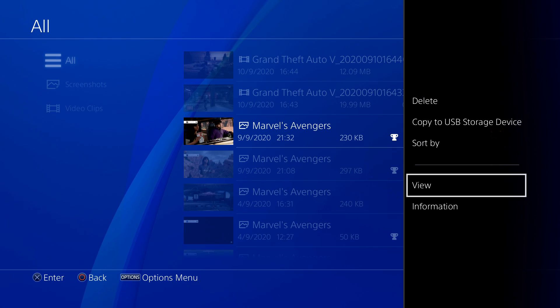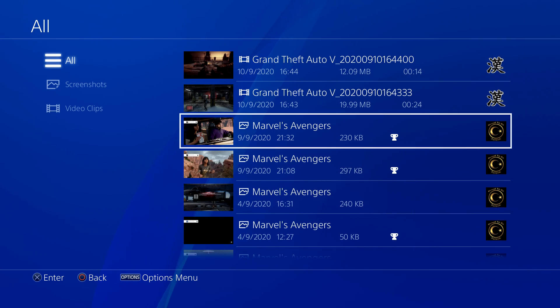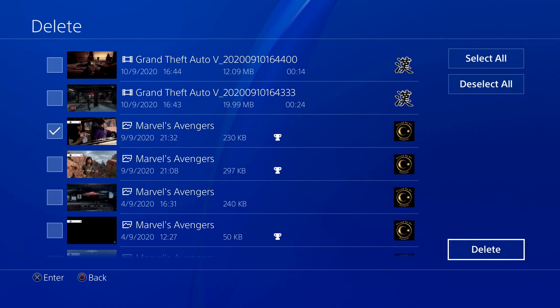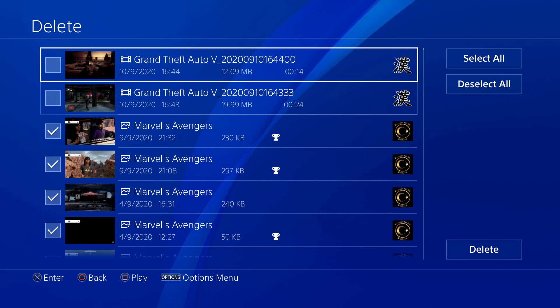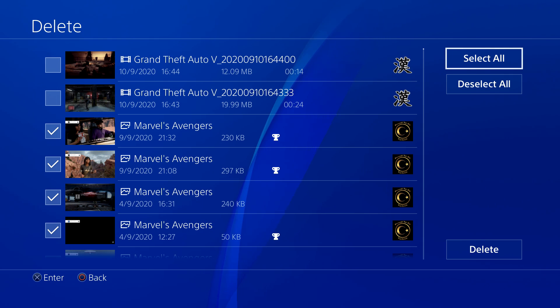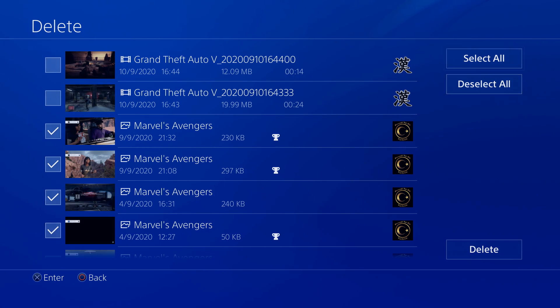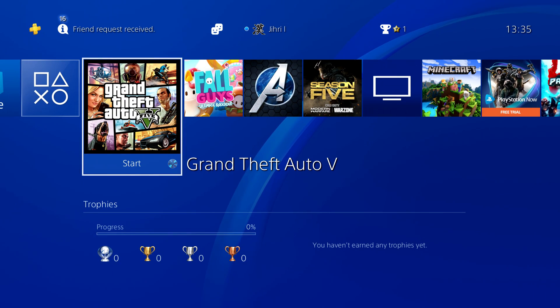What you want to do is press Start and then select Delete. You can also select them all. Just select Delete and you can select a lot more than just one, or select them all and delete everything. Watch out though — this includes your video clips, so if you don't want to delete your video clips, don't use Select All. And that's how to delete them — it's quite simple.